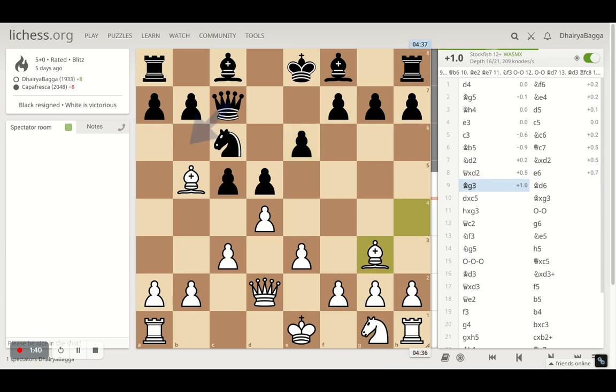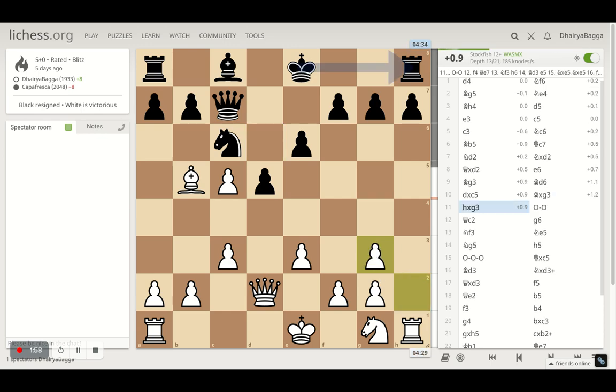Here I went with bishop g3, again hitting the queen, and now the opponent plays bishop d6, trying to exchange the dark square bishops. I took on the pawn first on c5, the opponent takes the bishop, and as soon as the opponent takes the bishop I take back with h2 takes on g3.